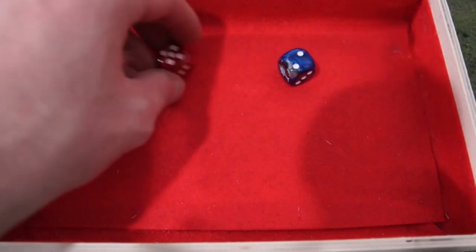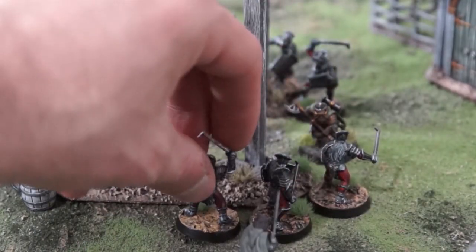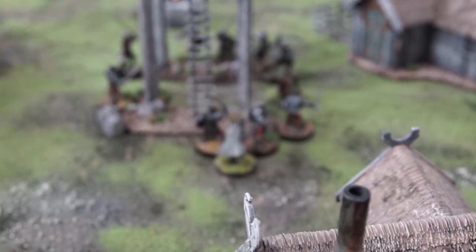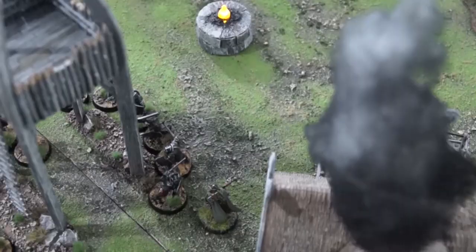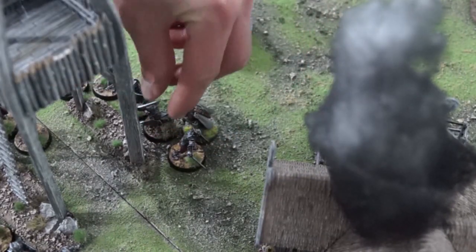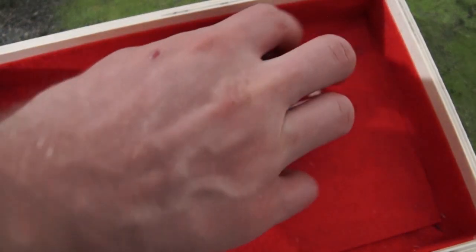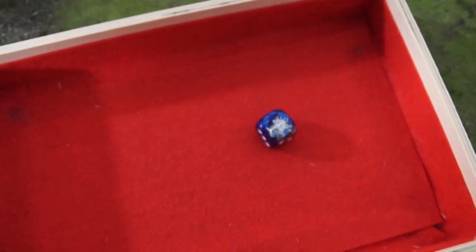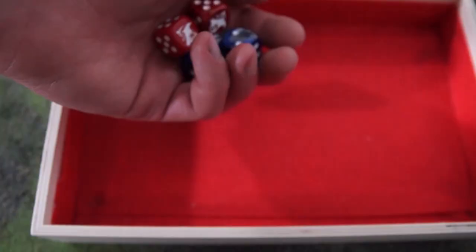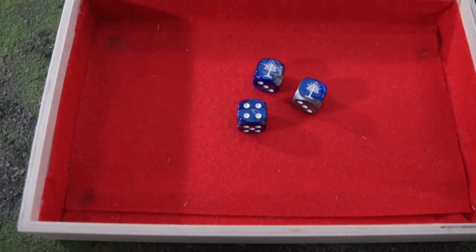Turn six: the enemy again takes priority, with all the Uruk-hai charging into the tower. Aragorn charges the same two warriors who wounded him before, and Gimli kills another warrior with his throwing axe before charging two more. The heroes only need to kill two more Uruks to win the game. Gimli goes full brute force with his double-handed axe and kills one more scout. Then Aragorn rolls a six to win his fight and kills another two with double sixes, winning them the game.